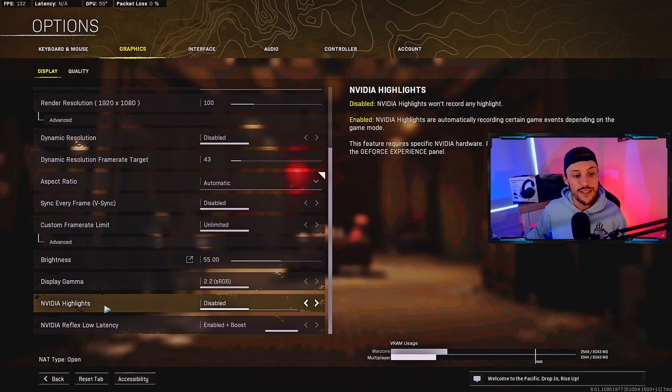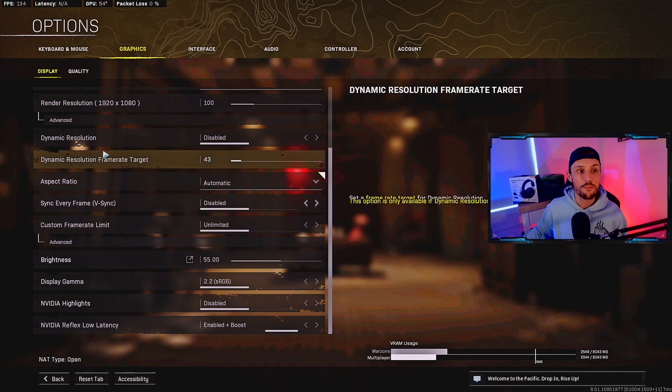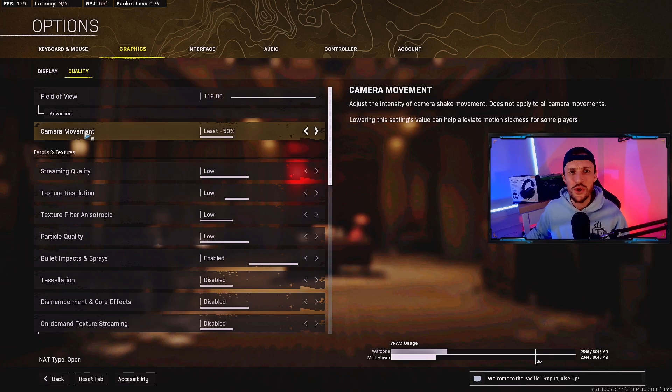Nvidia highlights: disabled. Display gamma: 2.2. Nvidia Reflex low latency: enabled plus boost. Now in terms of quality: FOV is obviously preference — I run mine on 116, that's just where I've found the most success. Camera movement — make sure you have that on least. This was a pretty early change with Caldera, but make sure you have this on least.